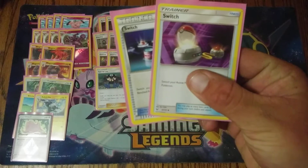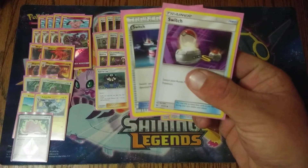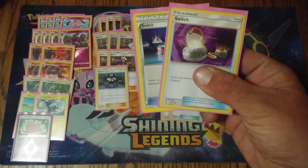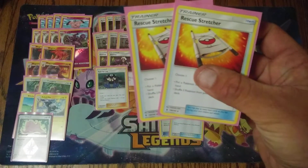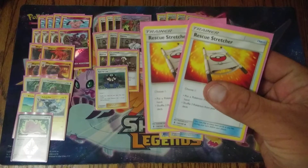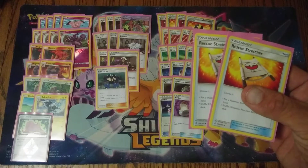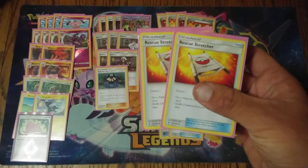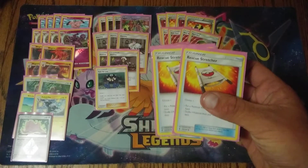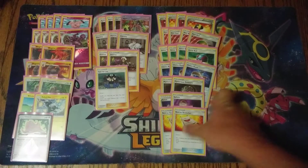Two copies of Switch — we don't want our Magcargos or Orangurus in the active; we want them on the bench supporting our Granbulls. Switch helps us keep Granbull in the active. Two copies of Rescue Stretcher — important to get our Pokemon back if they get knocked out, especially our Magcargos and Orangurus. We always want to thin our hand, so sometimes we have to discard a Magcargo or a Granbull or even a Zebstrika, and we may want to get those back, so two copies of Stretcher.